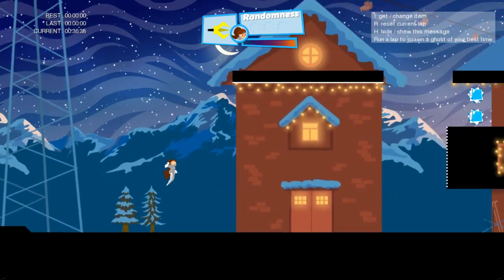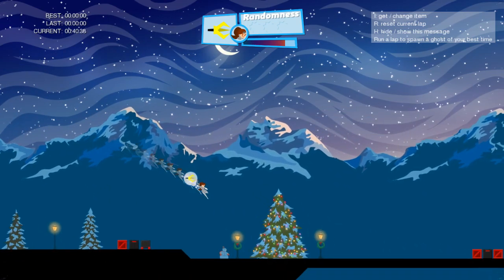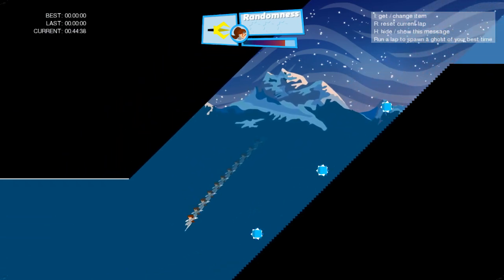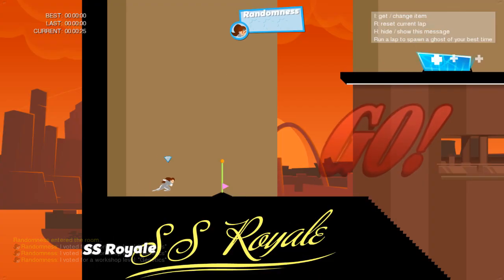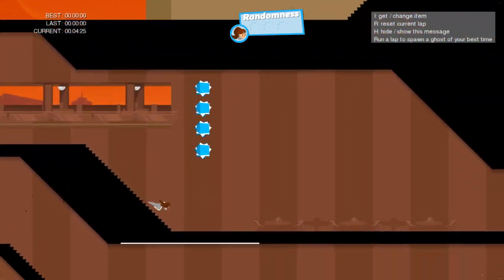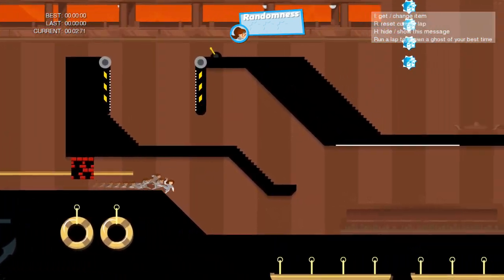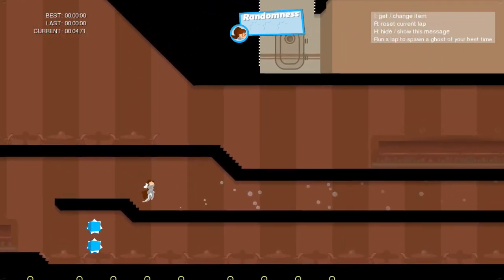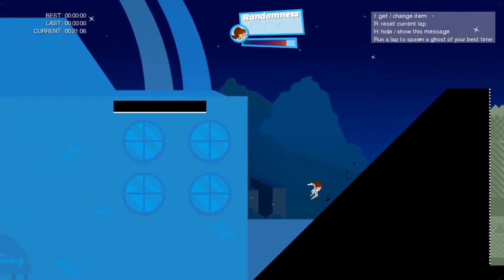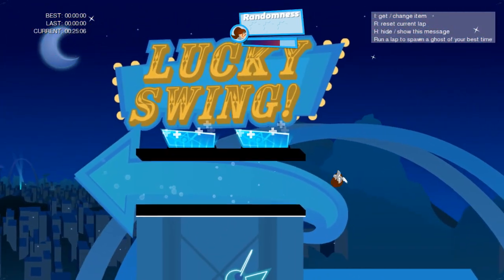Using super boosts is one example: instead of going on the ordinary route that you always go, you actually want to go to the super boost. Here is another example — instead of going the normal route, make sure to go to this route where you get a lot more speed with the super boost.